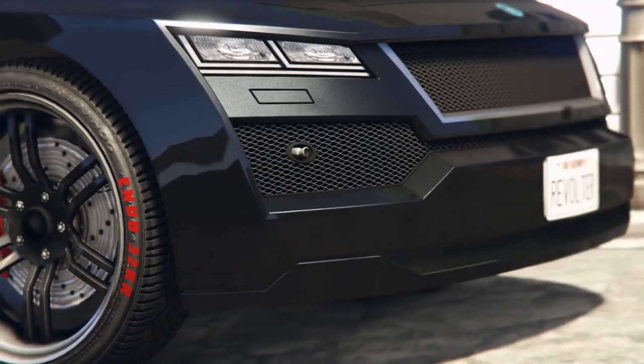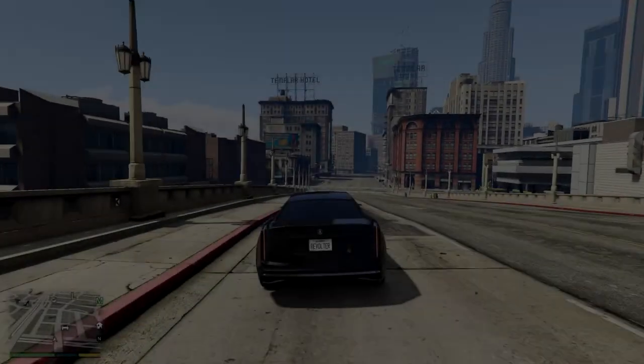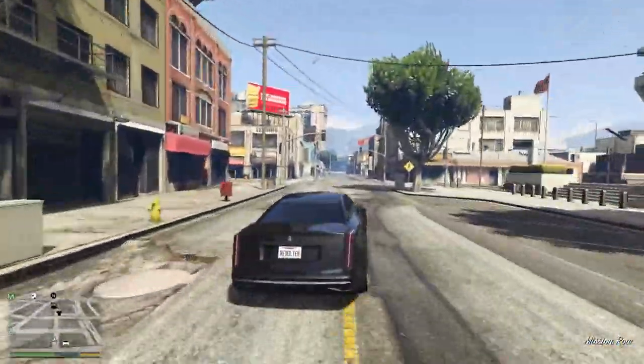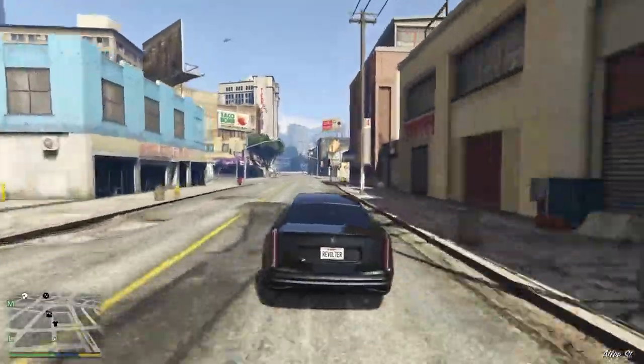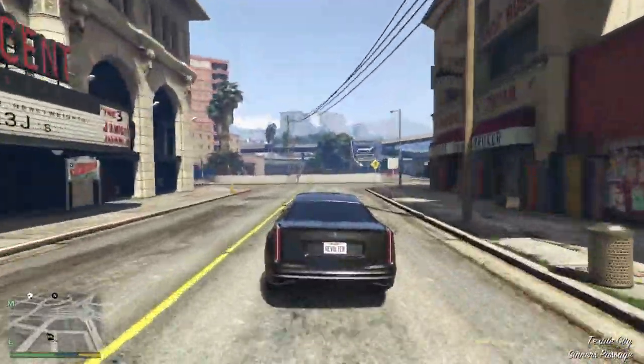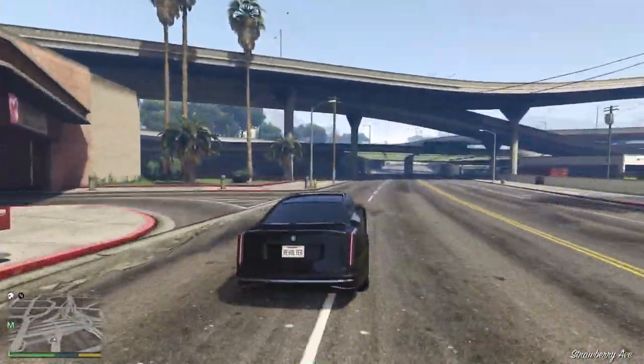Finally, we've got the Revolter — perhaps it should have been called the Revolting, although it's not too bad in black. This car, as we all know, is in the wrong class. It's clearly not a sports car, and I've now discovered it does actually have machine guns as an option, so we might not even be able to use it in races. Although the Comet Safari, which came with this DLC, also has machine guns and can still be used in races, so I guess we'll see.